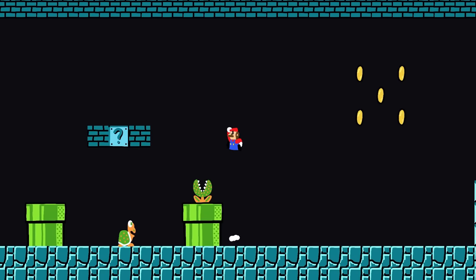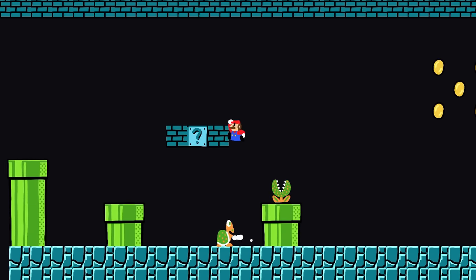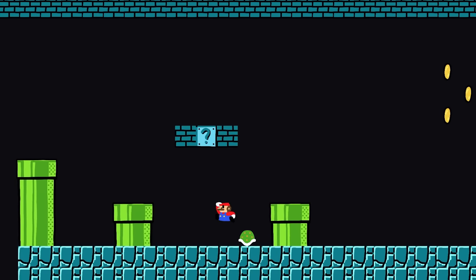Okay, new content time. First up we have piranha plants, which I gotta say is a really weird name for a plant, but oh well. This silly little goose hides in pipes and pops out occasionally to devour anything above it.